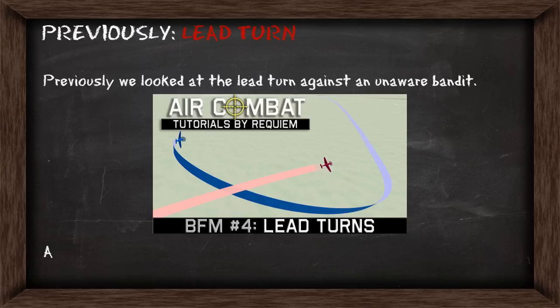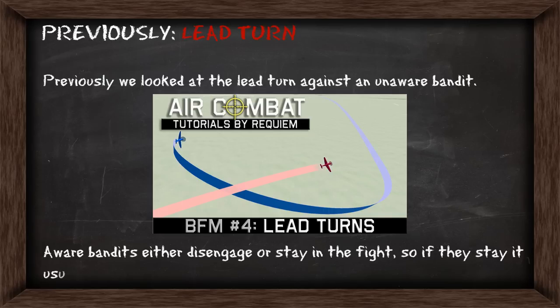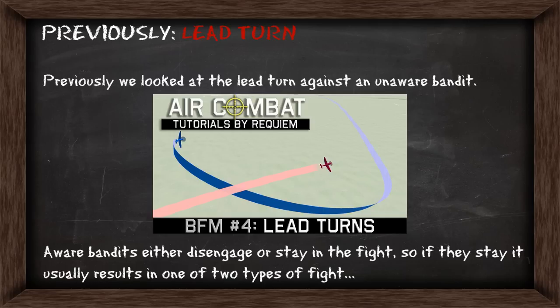Previously we looked at the lead turn against an unaware bandit. Aware bandits will either disengage or stay in the fight. So if they stay, it usually results in one of two types of fight.